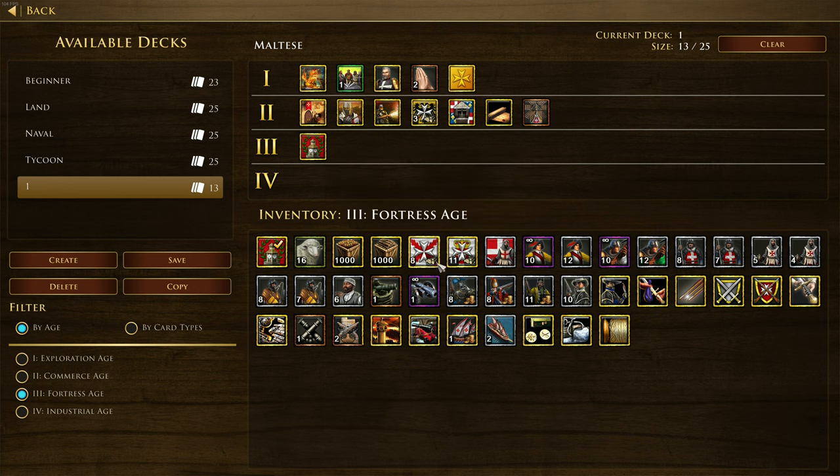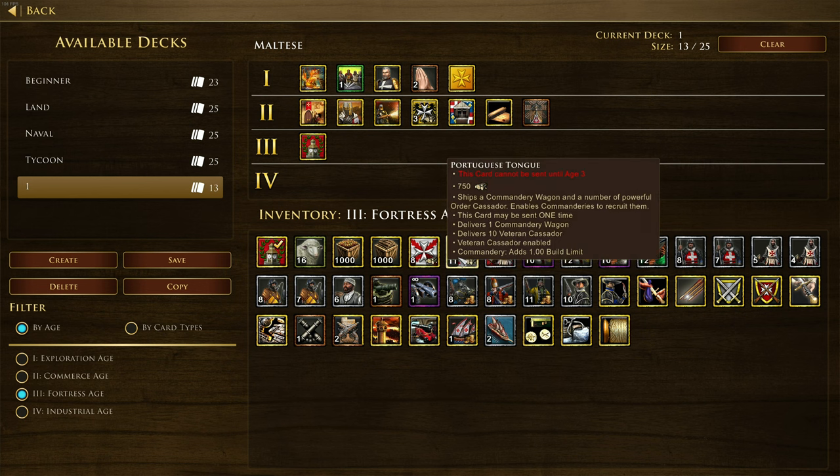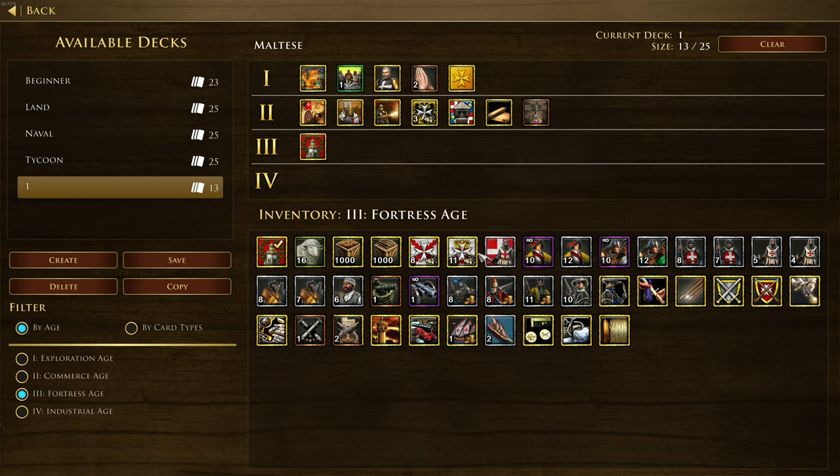We've got Spanish Tongue, which ships a commandary wagon and powerful order lances, and Portuguese Tongue gives you the Cassador. I love the different plays they've got here. Knights of Rhodes ships three hospitallers for each commandary you have on the map - pretty good if you go heavily into commandaries. We see 12 crossbowmen in Age 3, 12 spearmen similar to the Spanish, and then eight sentinels, a defensive musketeer that may construct outposts and is stronger near buildings.